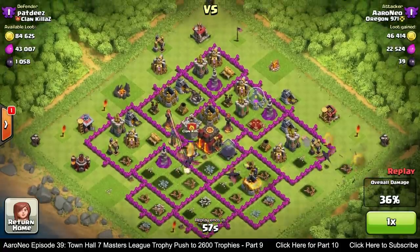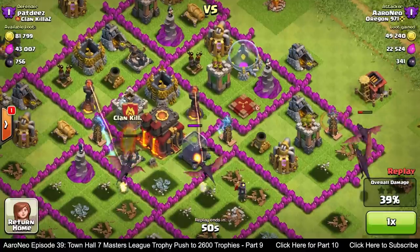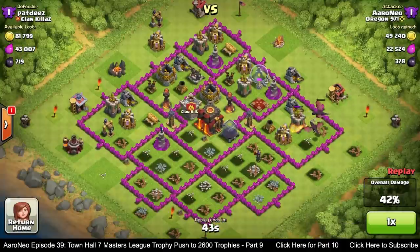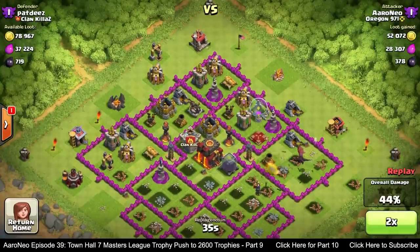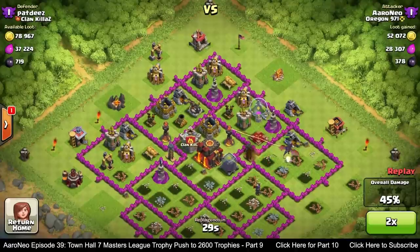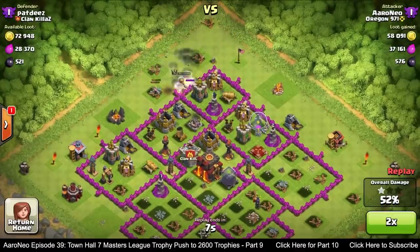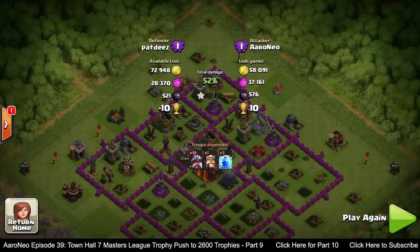As my dragons get taken out I'm assessing the situation, deciding where to deploy to ensure I reach 50%. I deploy one dragon on the right to help secure that mark, since going for the Town Hall looked too risky with everything around it. That gets me to 48%, then I send in my Barb King to finish it off and hit 50%. That's why it's always good to have your Barb King — you can send him in at the last minute to take out a couple buildings and make sure you hit that 50% mark. Thanks for watching, stay tuned for more!